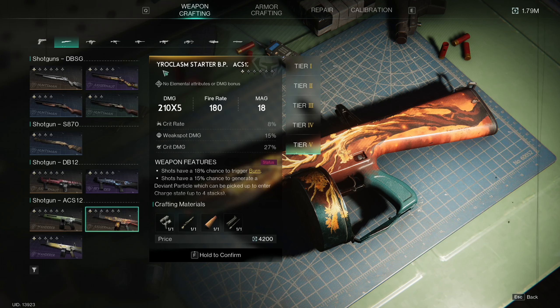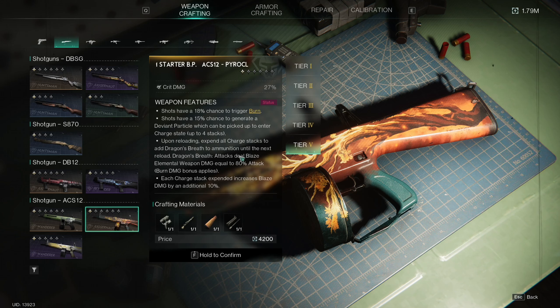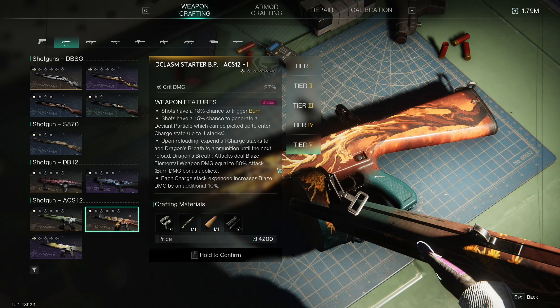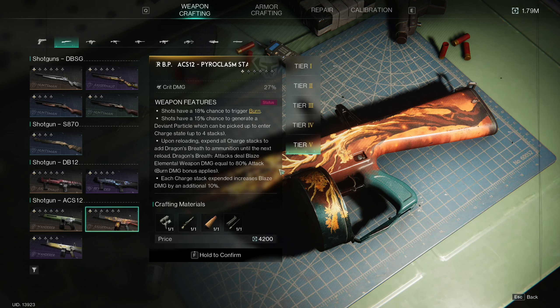The first weapon is a shotgun called Pyroclasm Starter and this is actually a burn shotgun. Shots have an 18% chance to trigger burn, and also a 15% chance to generate a deviant particle that drops on the ground. Once you pick it up, you enter a charge state and you can get up to four stacks. Once you reload this weapon, it will expend that charge state and give you a buff called Dragon's Breath. Dragon's Breath makes attacks deal blaze elemental weapon damage equal to 80% of your attack, your burn damage bonus also applies, and each charge stack expended increases the blaze damage by an additional 10%. So this is a very strong burn-focused shotgun.